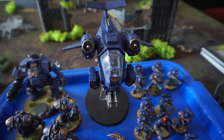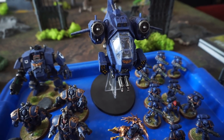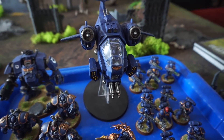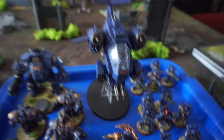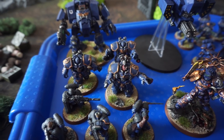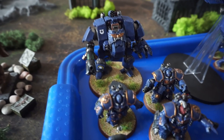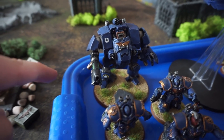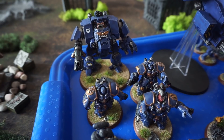Then we have the Stormtalon gunship — finally getting a flyer on the table. With twin assault cannons and Typhoon Missile Launcher, I think. Then we have the Centurion Devastators rocking Hurricane Bolters and Heavy Bolters due to points, and the Redemptor Dreadnought, fully kitted out — Icarus Launcher on top, Plasma Incinerator, Gatling Gun underneath.